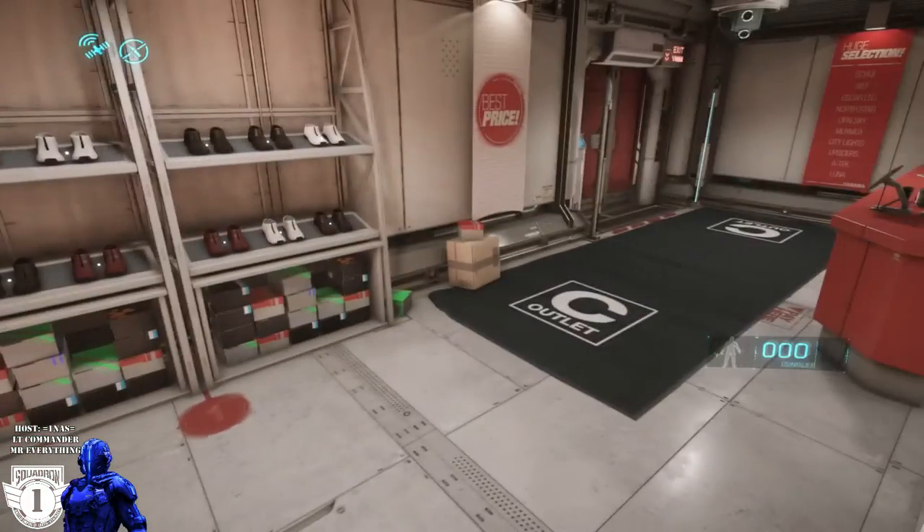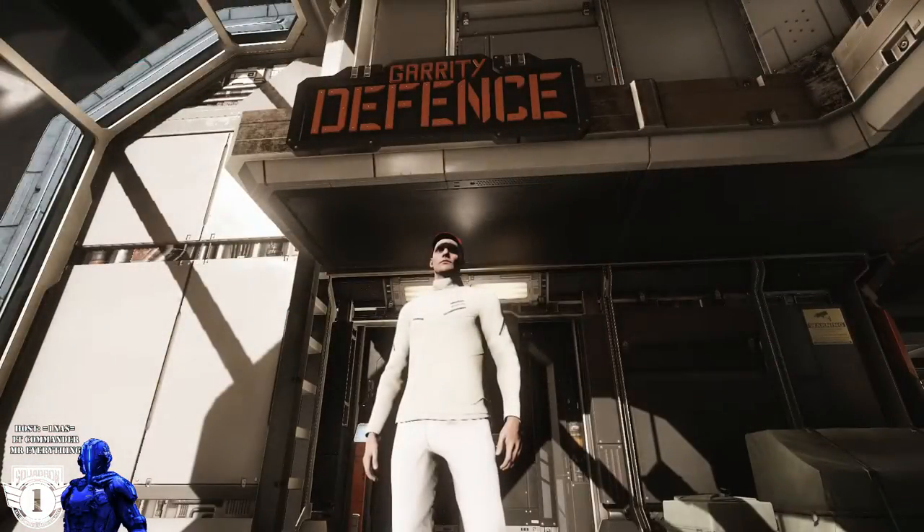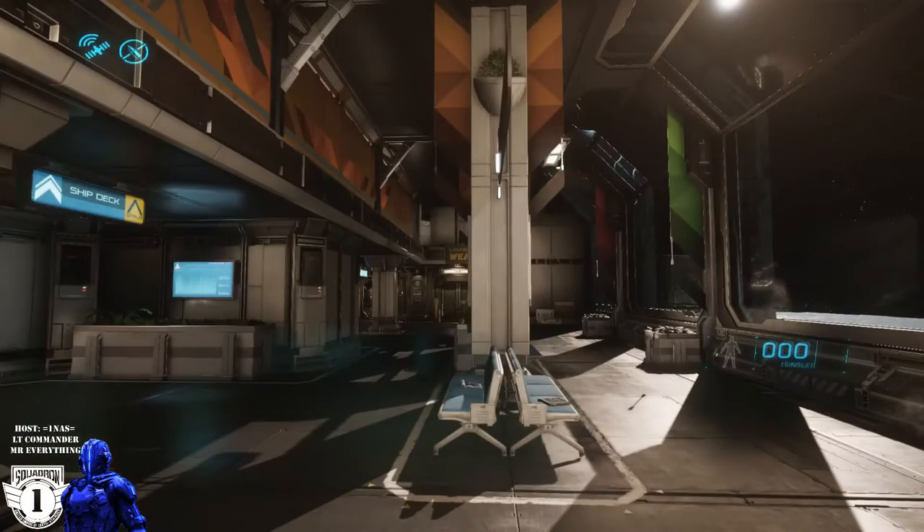Now let's go over to the flight suits and take a look. To get your flight suits, you need to head over to Garrity Defense on Port Olisar, or if you're at ArcCorp you can head over to the Cubby Blast because they'll sell you a flight suit there as well. Let's go inside.